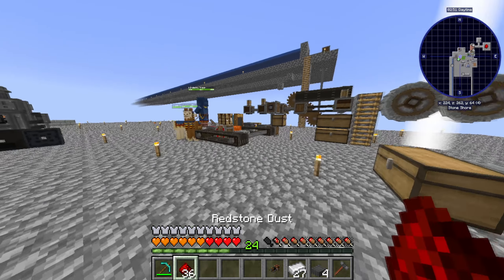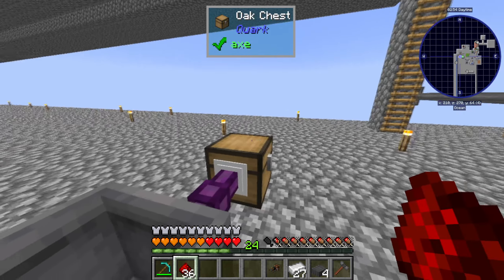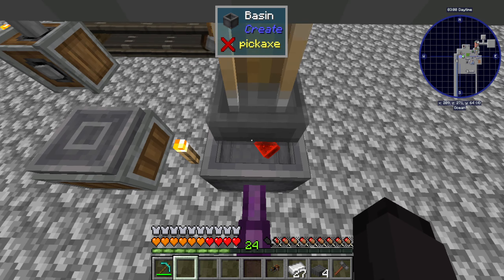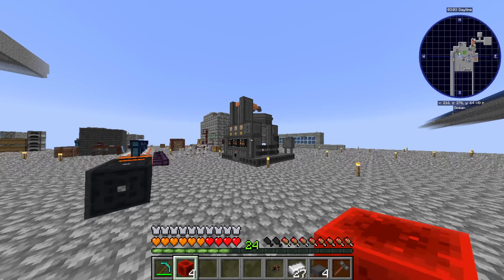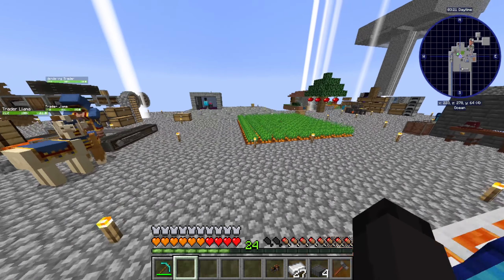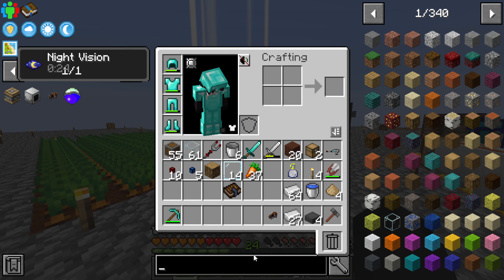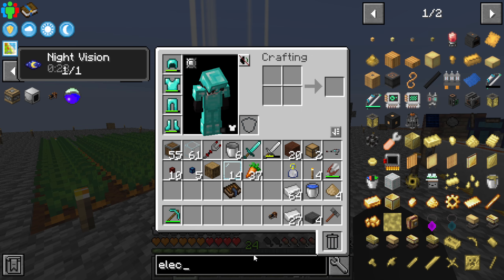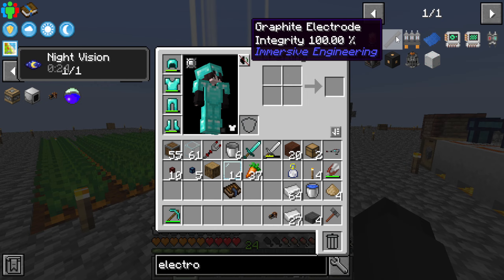Let's go make the redstone blocks. Come over here into the little basin, throw it inside this chest, and it's gonna make all the things — look at it go. Now we need graphite bars, which means we need graphite. We're going to need several more machines for that — we need the electrodes. I totally forgot about the electrodes that the arc furnace needs.